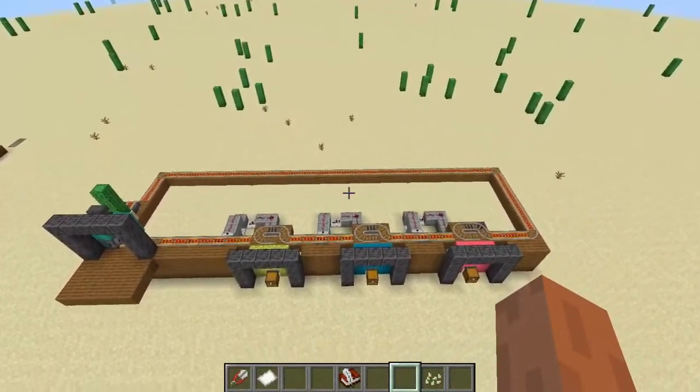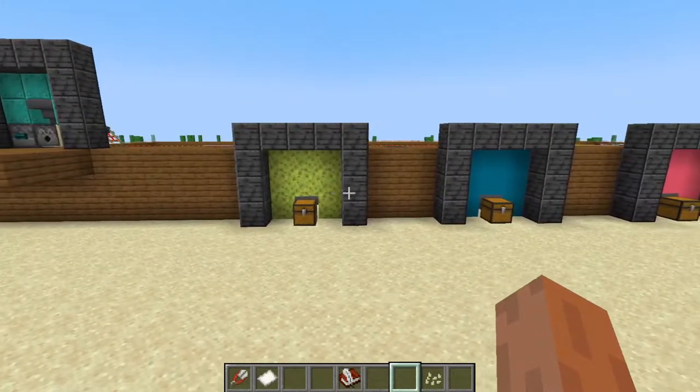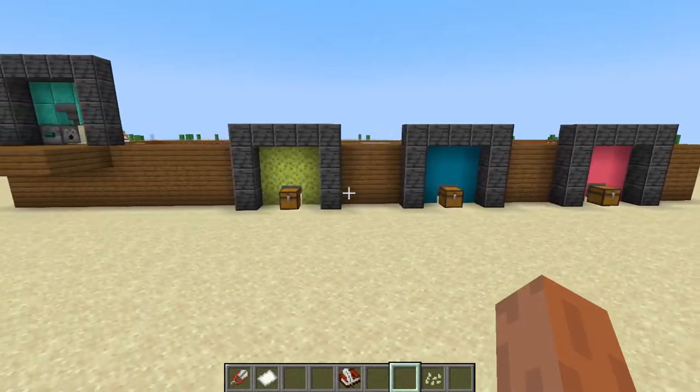So this is a system that I'll show you that will mail your buddies things, and we'll do so all in one track. So in our example, we'll have our very own server buddies: Spongebob in yellow, Squidward in blue, and Patrick in pink. So we'll send each of them a gift.